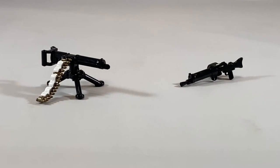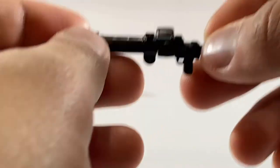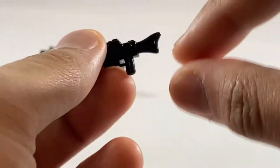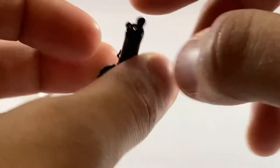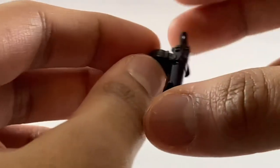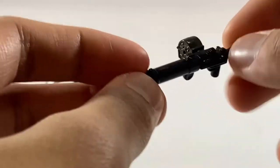Last but not least is the BrickArms machine guns. For the Entente, you get the Lewis machine gun, while the Central Powers get the MG-08-15. For the MG-08-15, you pretty much get the same thing except you don't get a molded buttstock. And the ammo box is OD green and dark coloring.